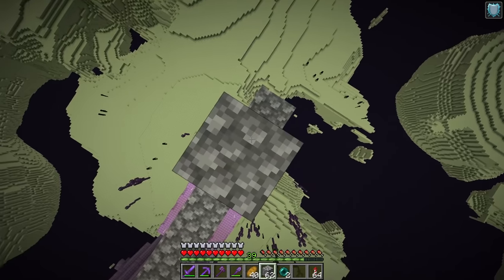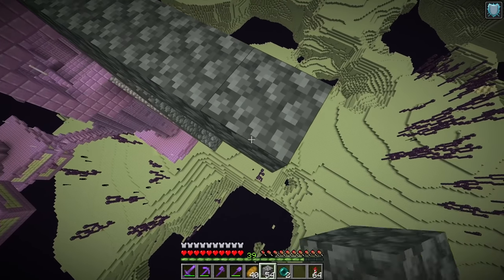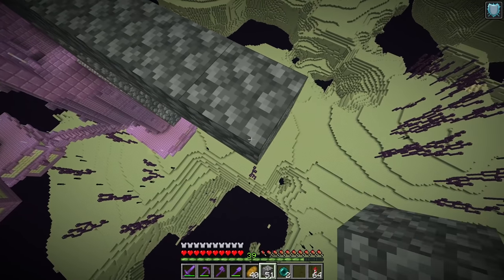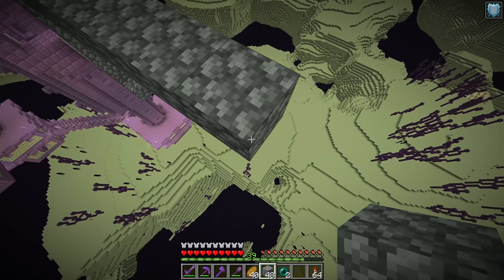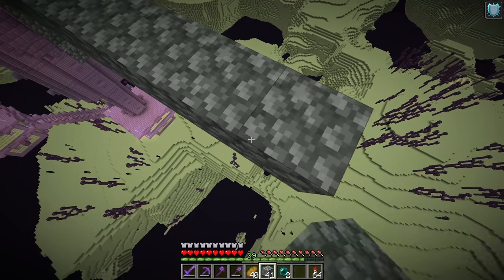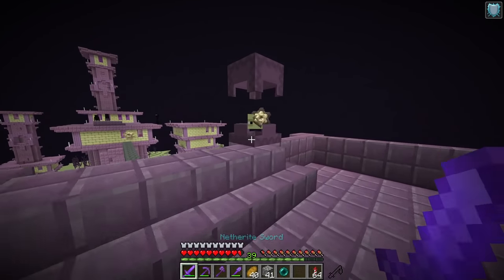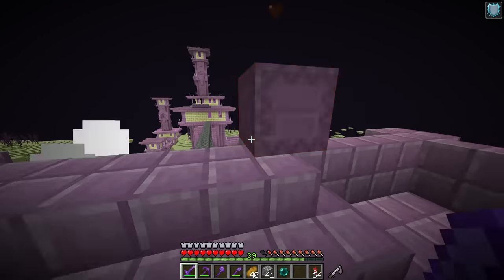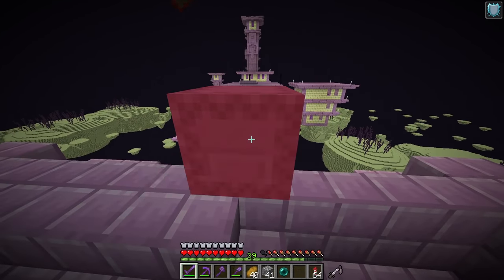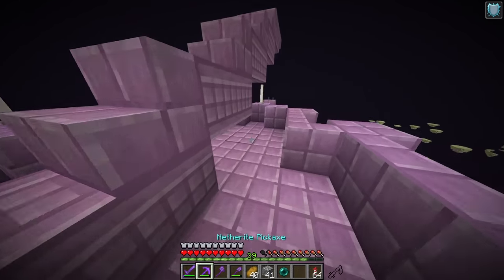Let's build up a little bit so we're at the same level as the end ship — I'll probably just try to ender pearl my way onto it. I want to be careful because that shulker over there might make me levitate while I'm trying to get over there, which also wouldn't be good. Ender pearl — boom, we did it. We're safe. Let's get rid of these shulker boys now, get their shells. After this we should have a decent amount of shulker shells and I don't think we'll really need any more for a while.